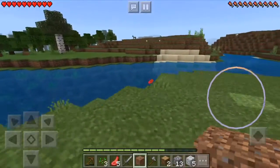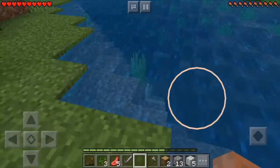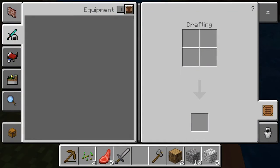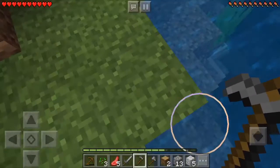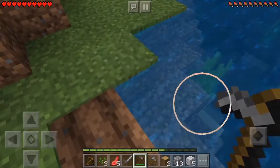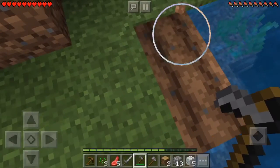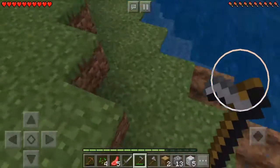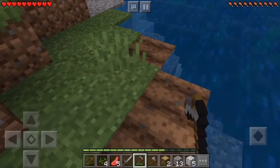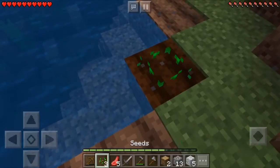Good spot — it's been a good spot to start planting some crops. We're gonna have to start out with bread probably as our first food stores. Not the best food, but it'll work. We have four seeds right now.